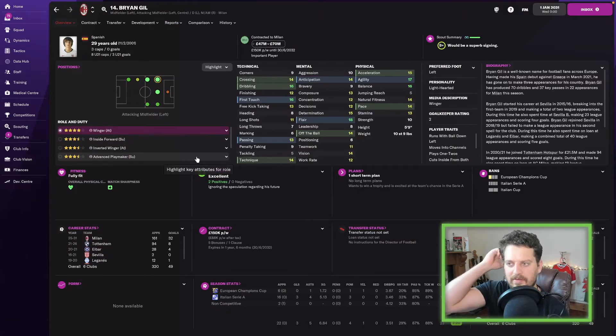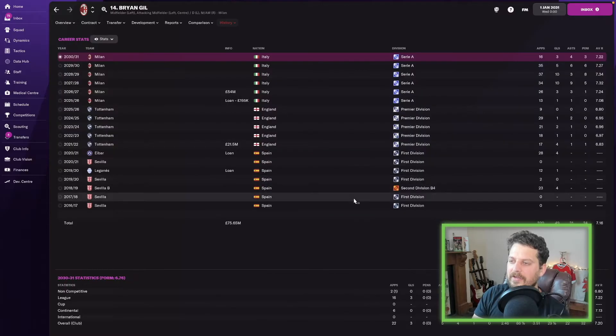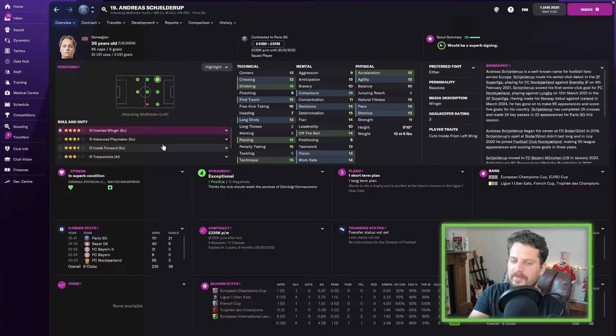Ryan Gill next — first touch 16, dribbling 16, agility 17, balance 16. Average rating of 7.16, scored 10 goals consecutively in 2027 and 2028. Scout says he's a fairly consistent performer who enjoys big matches.